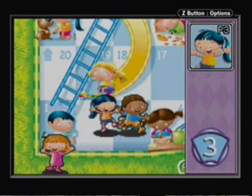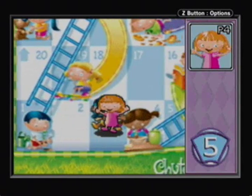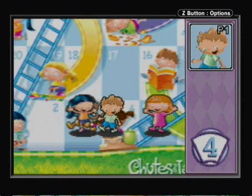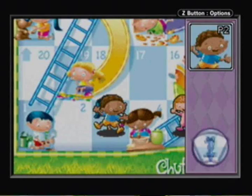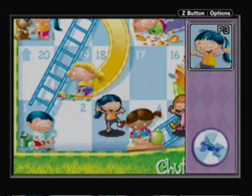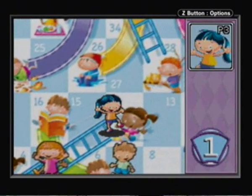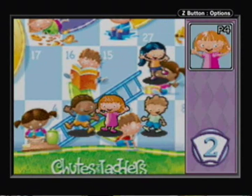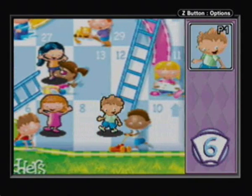Here in Chutes and Ladders, for those of you who don't know, you got the little spinner. In real life you'd flick the spinner and land on one through six, and whatever it landed on you moved your character that many spaces. If you land on a space with the bottom part of a ladder, you get to climb it to where it leads. Likewise, if you land on the top part of a slide, you have to go down to wherever it leads. I'm also doing the roulette number thing for the computers here.